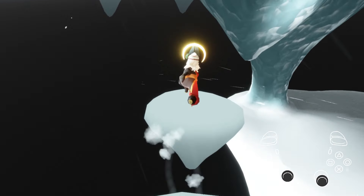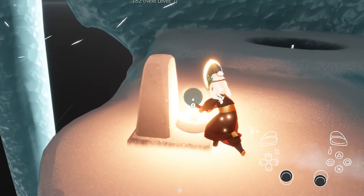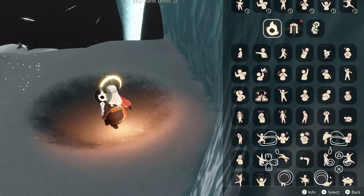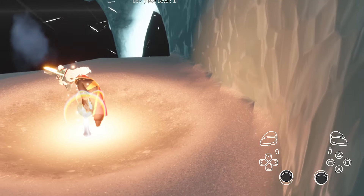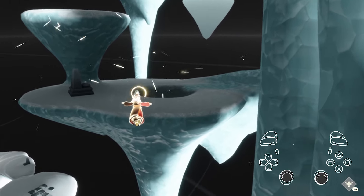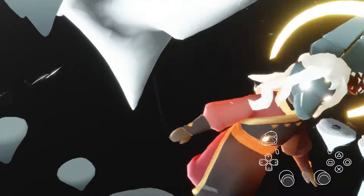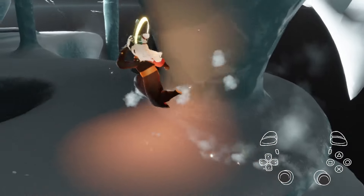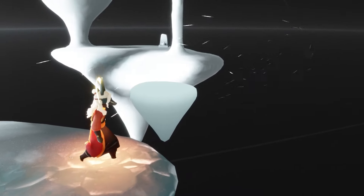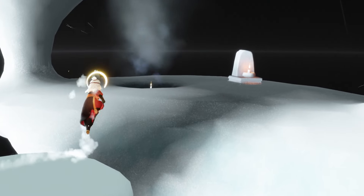Once we make it up here, we can try our first trick. This isn't necessary to learn but it's good to understand if you want to prioritize speed: light this candle to activate the air current underneath, then strafe towards this platform and start spamming your fly mode. It really only saves a couple of seconds compared to doing it normally, but it's neat and flashy. Head up this air current — this trick skips having to wait for the platforms to slowly cross this gap.